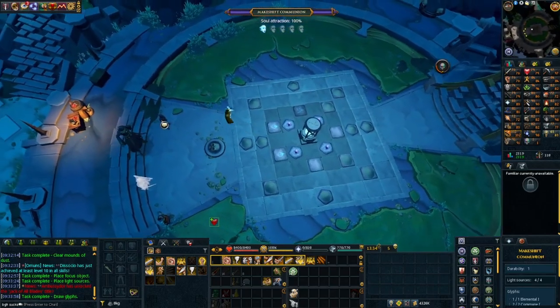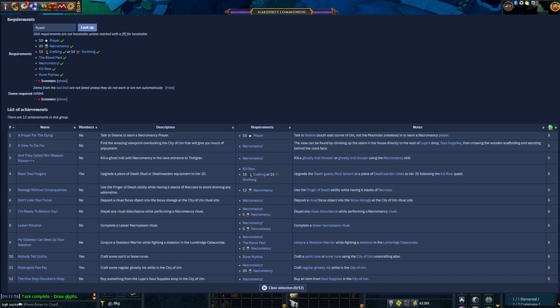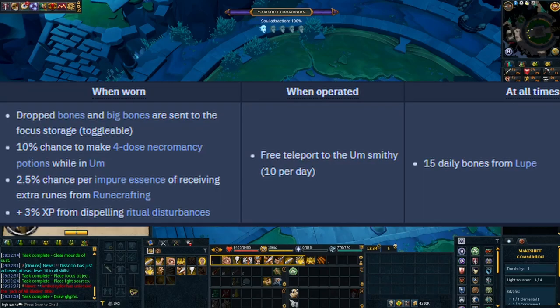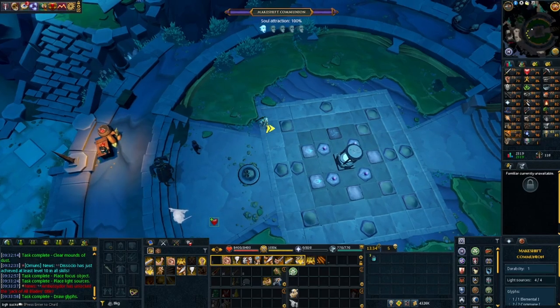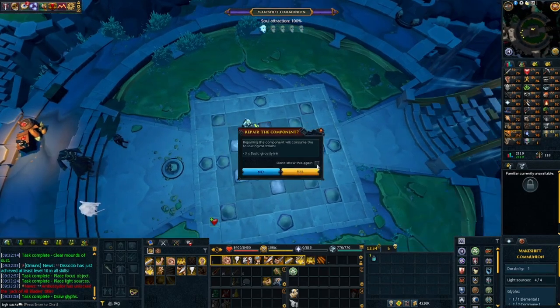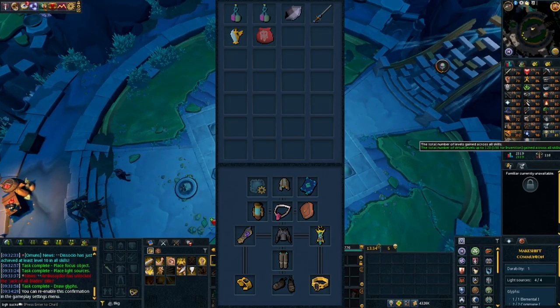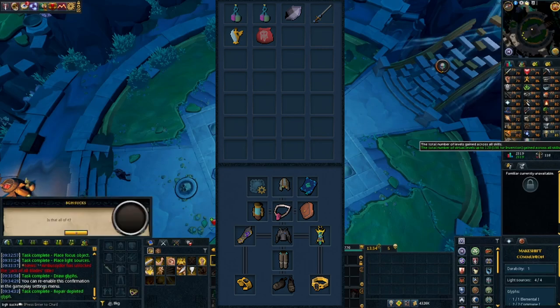After you upgrade your weapons to tier 20, do the City of Um easy tasks. You cannot use the lamp on necromancy — it's currently under an embargo for a few more months — but the Tome of Um gives you some really good rewards, so make sure you get this done at level 20. Personally, I chose to ignore armor and just use hybrid armor until level 70 necromancy. Ghost Hunter is really good for this skill since a lot of the things you kill are ghosts. If you don't have that, just go with the necromancy armor.